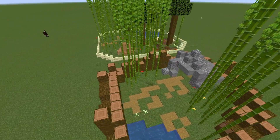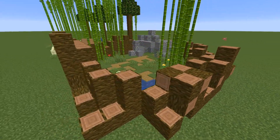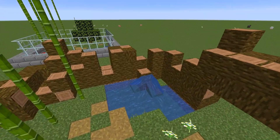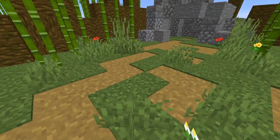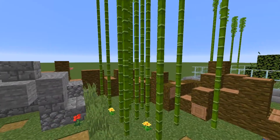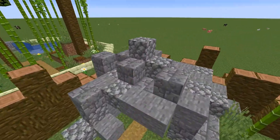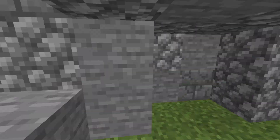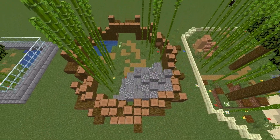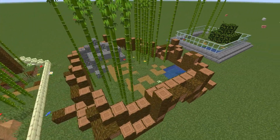The next panda pen is more of a naturalistic pen. This uses logs, dirt, and stone to make the pen. I also added a more naturalistic looking fountain, as well as some dirt path to go along with it — even some flowers to make it look nice, some bamboo groves so they can have some food, plus a little cave area so they can sleep in. This is really easy to make because it's not a perfect shape; it's more cut out from a large tree trunk so that pandas can thrive in a more naturalistic setting.